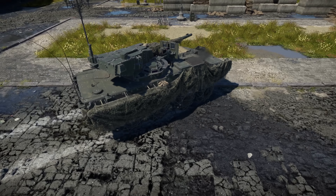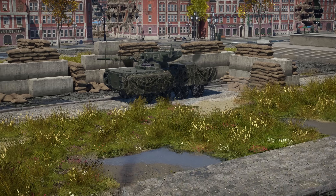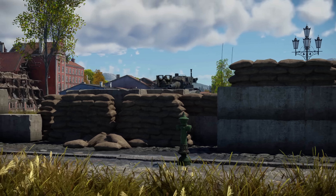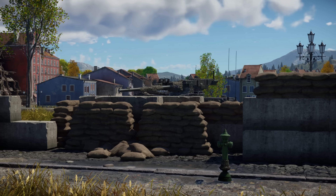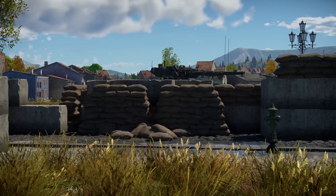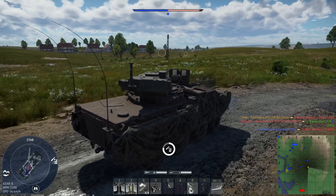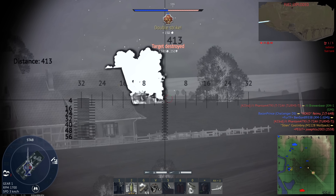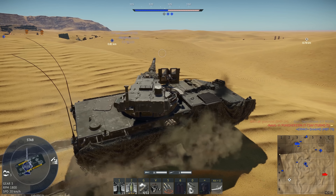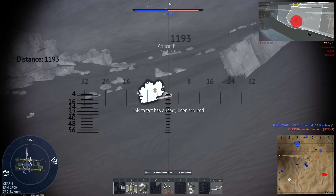For its strengths: first, it has Gen 3 thermals for both the gunner and commander, as well as thermals for the driver. Second, it features an auto loader guaranteeing its 7.5 second reload. Third, the 105 millimeter cannon sits well above the vehicle, meaning pending shots typically won't injure the crew, also making hull-down shots far easier. Fourth, it is extremely fast with a nearly 20 horsepower per ton power-to-weight ratio and a 96 kilometer per hour top speed in RB. Fifth, it features a top-mounted HMG to dispatch lightly armored targets and aircraft. Sixth, it has access to smoke grenades launching four at a time for a total of 12.